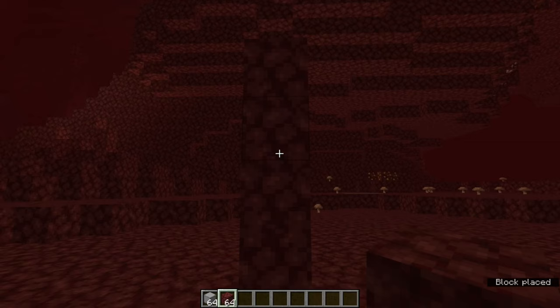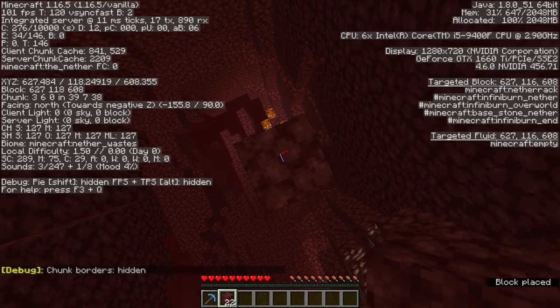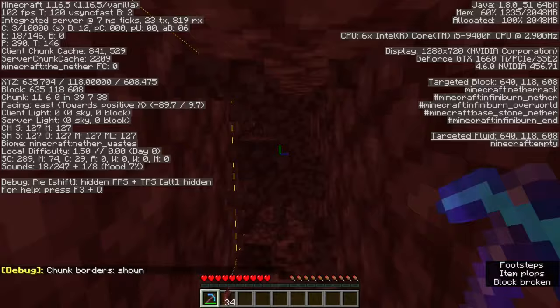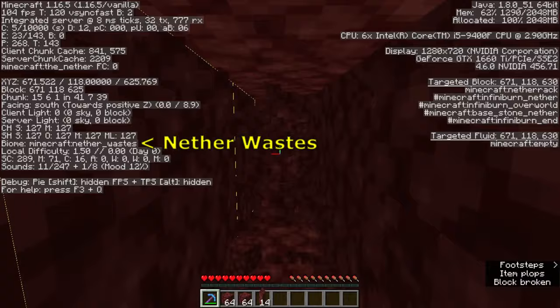Start by finding an open area in the nether waste biome, and go up to the highest part of the ceiling by building a staircase or pillar. When you get to the top, work your way to an area inside the netherrack so that you stand with your feet at Y118. Press F3 and G to turn on the grid lines for chunk borders, and follow the chunk borders to carve out a room that is two blocks tall and two chunks by two chunks in horizontal size — that's 32 by 32 blocks. You might come across a tiny pocket of lava when you create this room, but there are no pools of lava at this altitude, so this is quite safe. When you're done, use the F3 debug screen to double check that the entire room is in the nether wastes biome, and then collect at least six stacks of netherrack so that you can use these blocks later on.